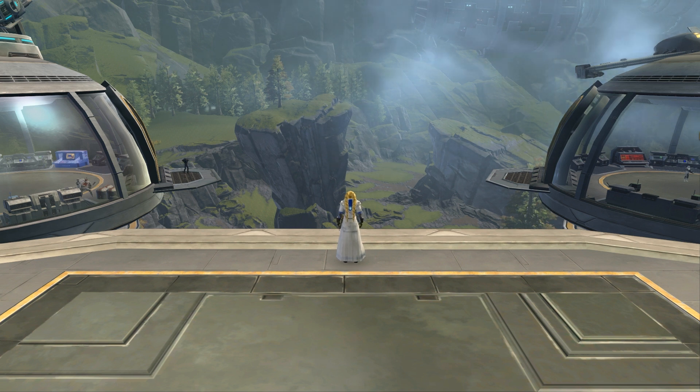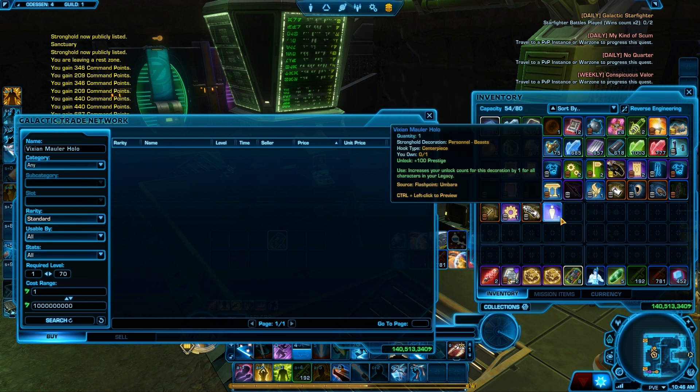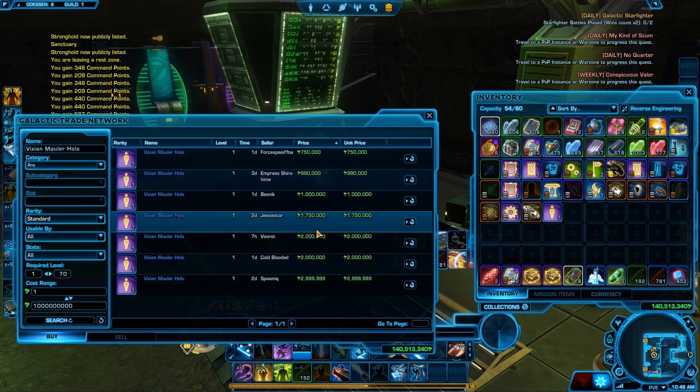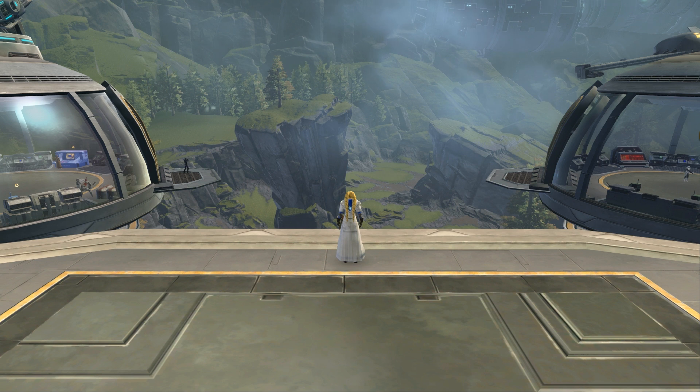In the flashpoint, there are pretty much 4 decorations that can drop randomly. They can drop from story to veteran to master mode. I'm not quite sure if they only drop from bosses, but I think 1 or 2 of them are NPC-related and the other 2 are boss-related. You can get the spider tank holo, which I think drops from the spider tank, and you can get the Vivian monster decoration. I actually got it, and it's going for around 750K to 1 million credits. If you're farming the flashpoint for Alliance Recon data, you can pick up these decorations and sell them for around 600K–700K, which is pretty nice.